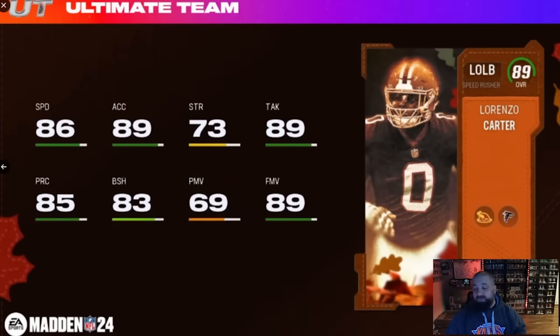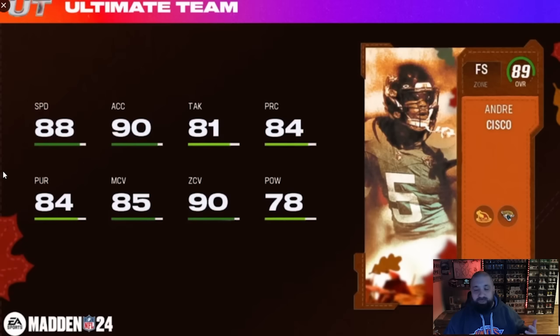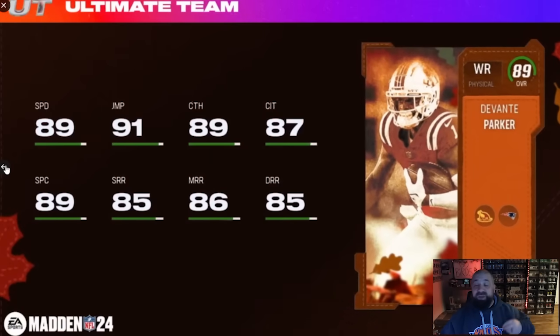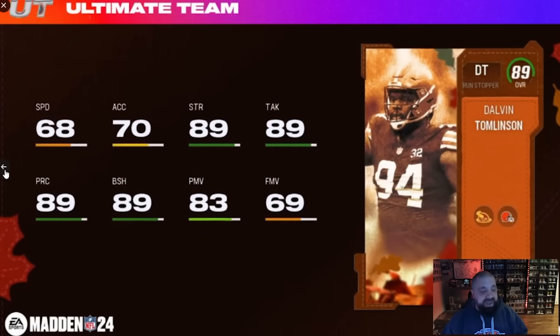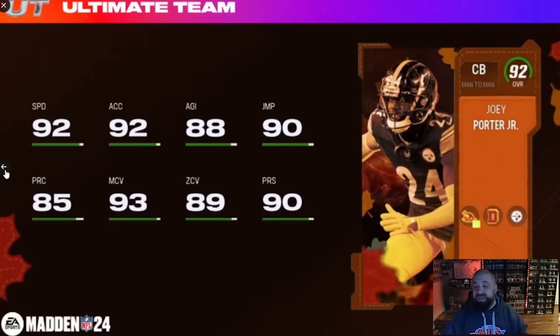We're going to start with the 89 overall Harvest cards — there's a ton of them. One important thing: there's currently an 89 overall BND fantasy pack from the Harvest promo where you can pick an 89 of your choice. If you have that pack, do not open it yet, because it should update with all of these new 89s. We will do an updated video on the best 89 to take from that fantasy pack. That's just the BND one at the end of the Harvest field pass, obtainable by tomorrow when the content drops.